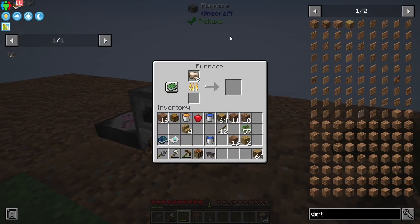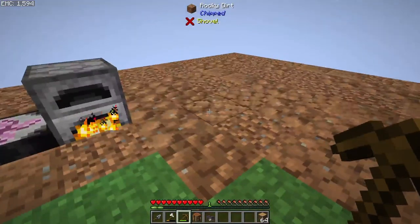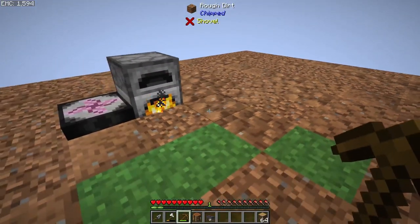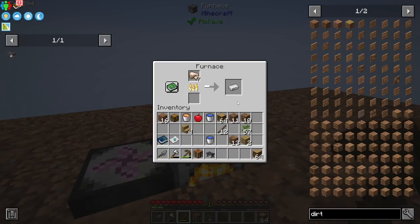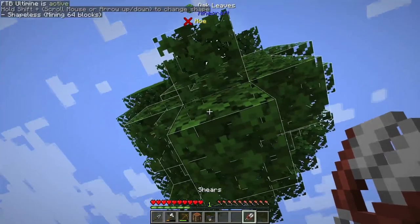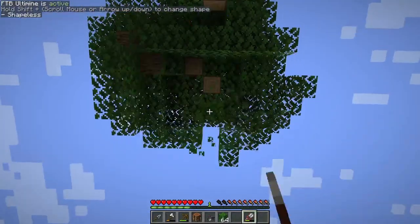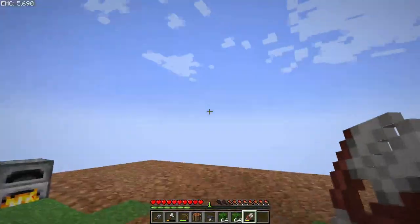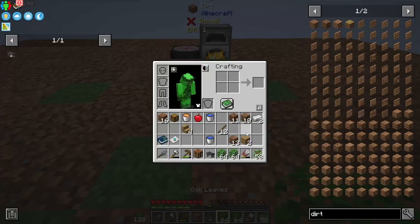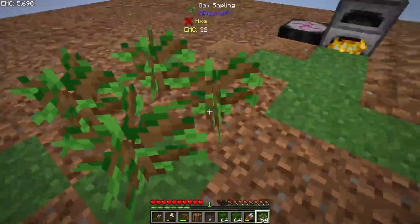One thing we'll need to keep in mind is that we're going to need these leaves for the roof of our gazebo. So while you're collecting the logs for EMC, it's also not a bad idea to get some shears made up so you can collect some leaves from the trees as well. You're going to need a total of about four stacks of leaves for the roof. It's not going to take too much, especially with vein mine. We've got plenty of saplings, so we don't have to worry about taking from our sapling supply.